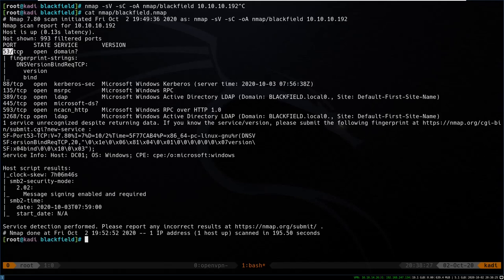We can see we have port 53 open, 88, 135, 389 — so we can tell that this is an Active Directory machine. It has the domain blackfield listed here, it's got LDAP 3268. So we can jump in and see if we can find any open shares on port 445. We'll do smbclient -L 10.10.10.192.